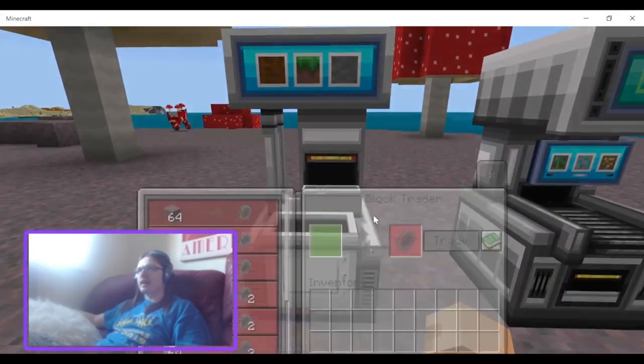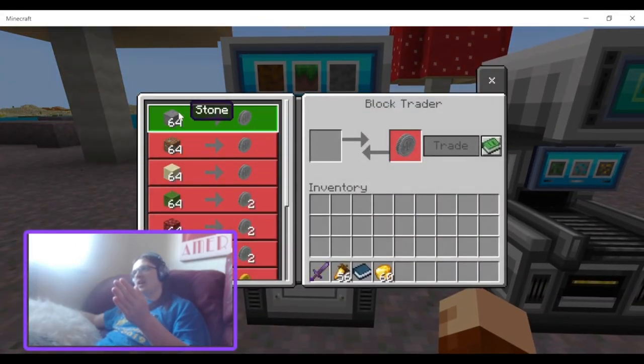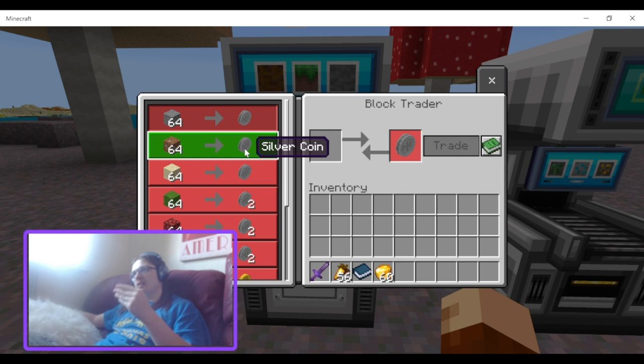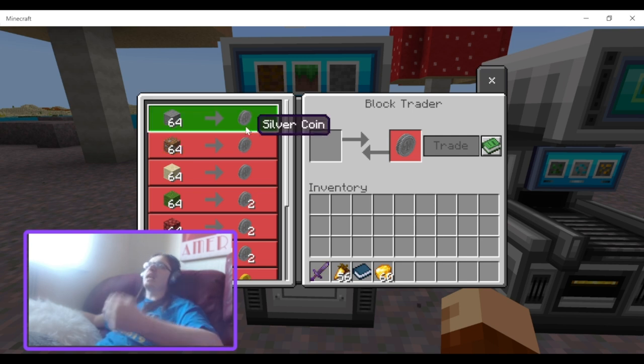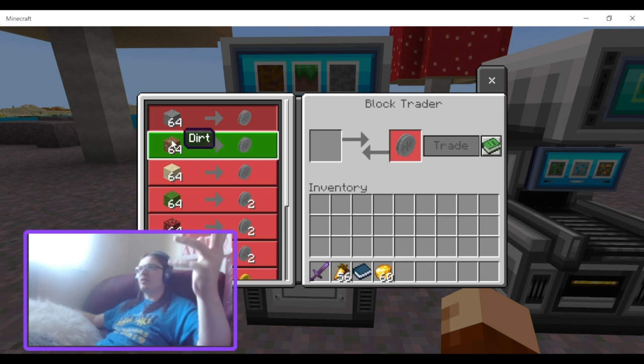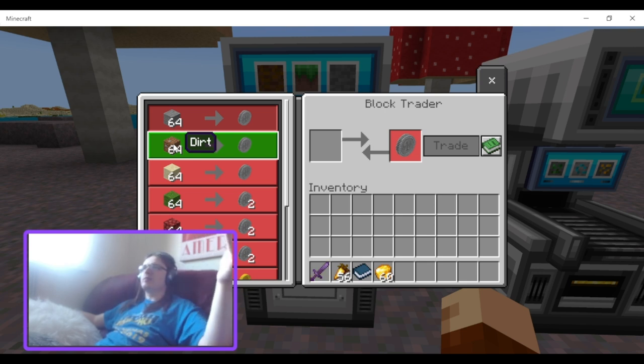First, one stack of stone, dirt, sand, or gravel gets you one silver coin, which I think is fair — because that means you need four silver coins to get one gold coin, and in my opinion four stacks of dirt is equivalent to a diamond. So if you could get four stacks and convert that to a diamond, that would be fair.